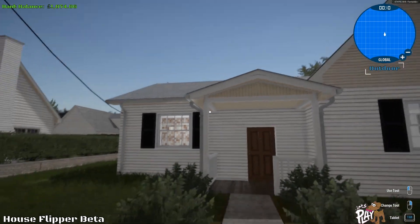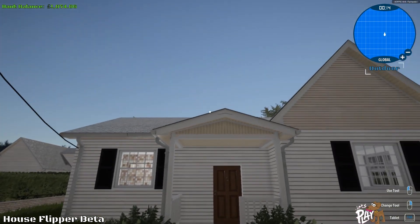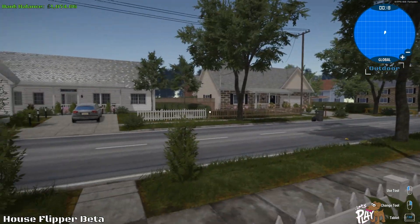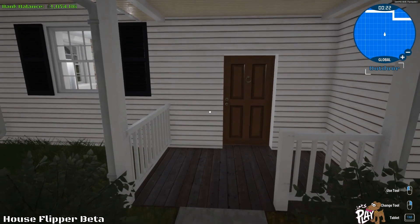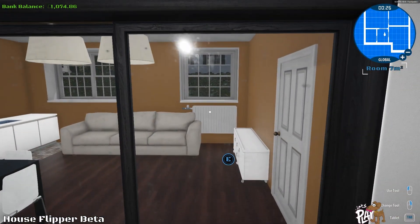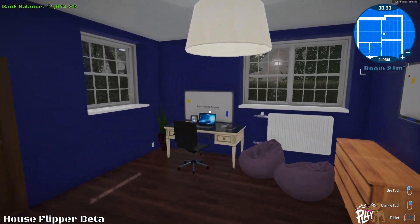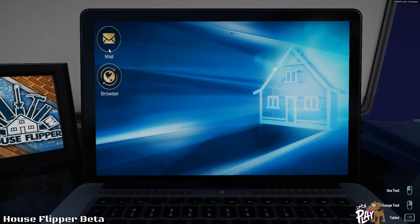Hello there, welcome to another episode of House Flipper. This is still in beta. We're going to continue where we left off — we've got just over a thousand pounds in our bank, and we're saving it for our own house so we can do it up, flip it, and make loads of money. That's the idea.